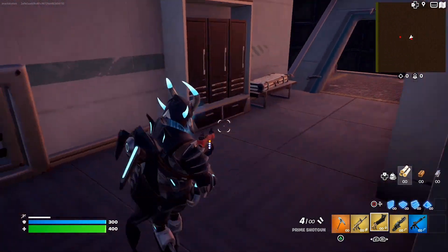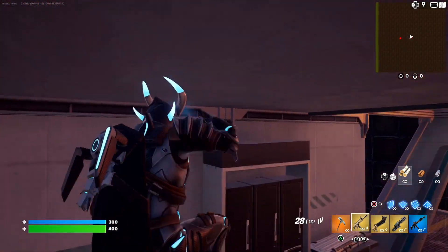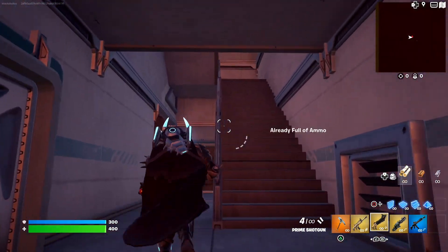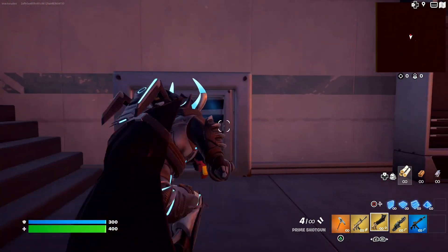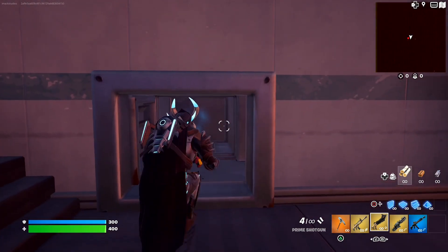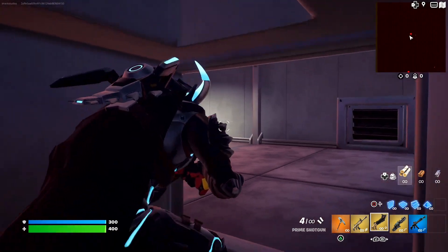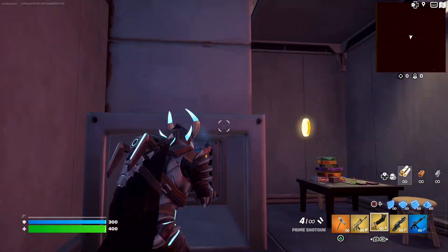We are looking for the gold coin that we need to unlock the free skin on our account. The gold coin is going to be hidden in some of these vents here, scattered around the ship. If you actually crouch down — if you walk normally you won't fit, but if you crouch down you can fit in these vents. If we come through these vents, we should eventually find the gold coin somewhere. Just drop down, walk through the secret vents, and eventually if you keep looking — boom, just like that, we have found the gold coin.